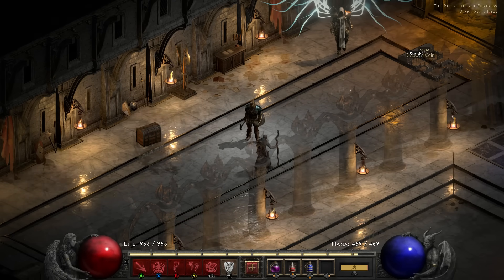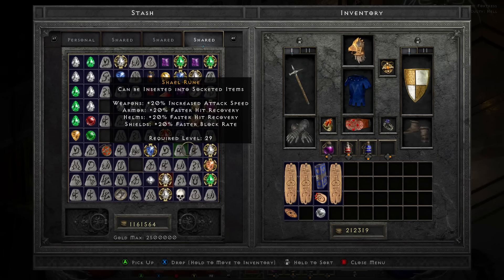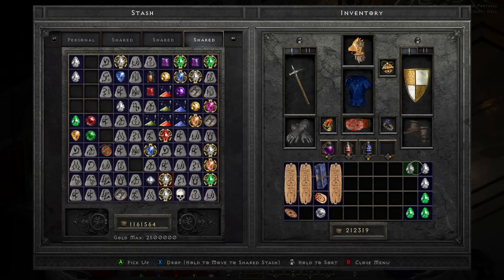In general what you're going to want to do is nice and easy — you're going to pop over to your stash and you're going to need perfect gems, and lots of them, which unfortunately I don't have at the moment. But grab as many as you can; it's going to take 3 every single time you want to do this. They can be any perfect gems whatsoever, just as long as you've got 3 of them to make sure this recipe works.